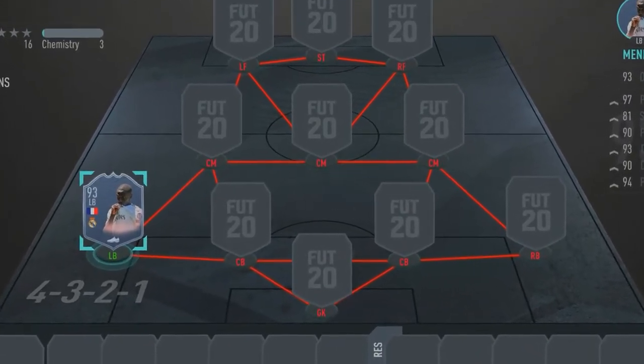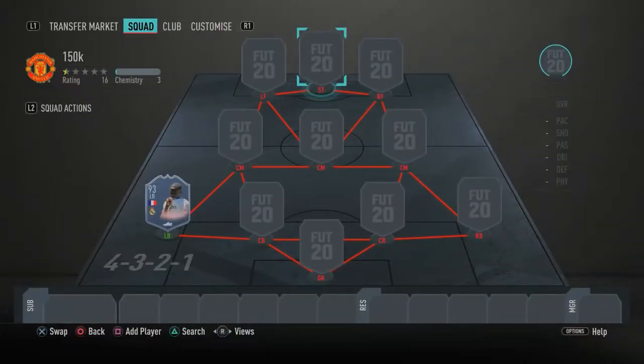As you can see on your screens, for this insane 150k team the formation you want to use is the 4-3-2-1. That's only to get everyone on full chemistry — once I've shown you the full team, I'll show you what formation to switch to in-game.